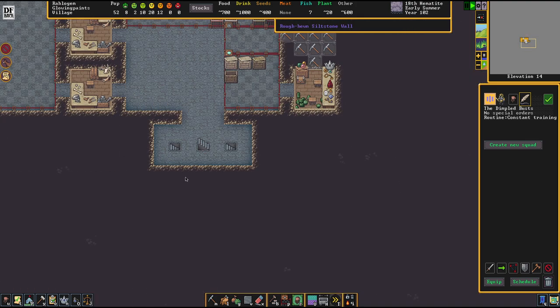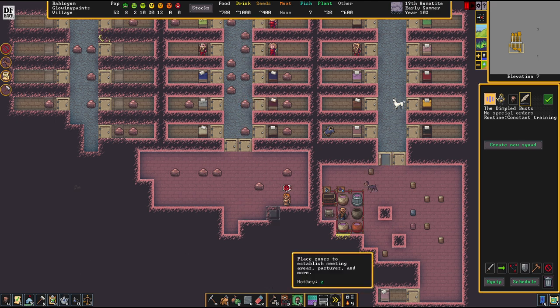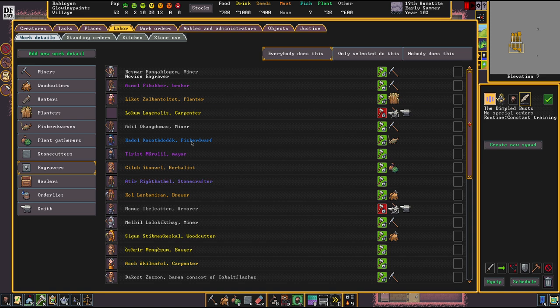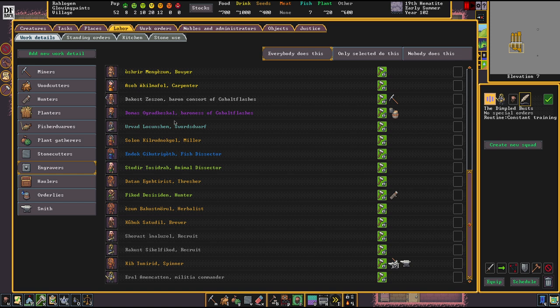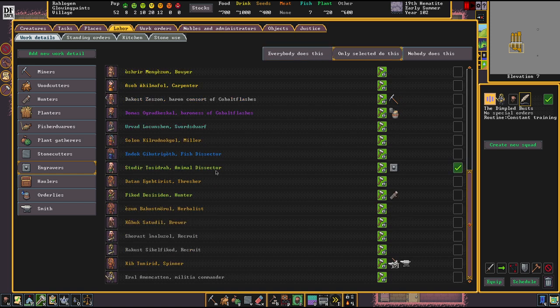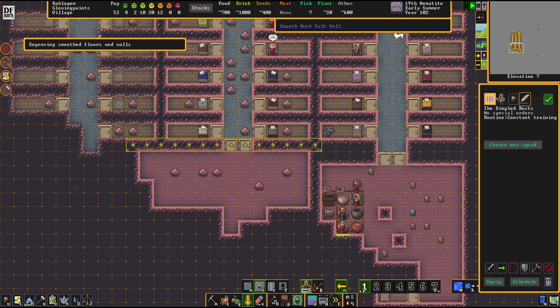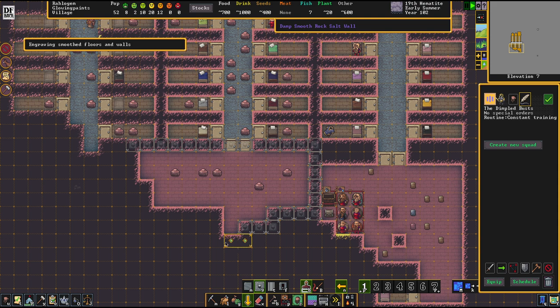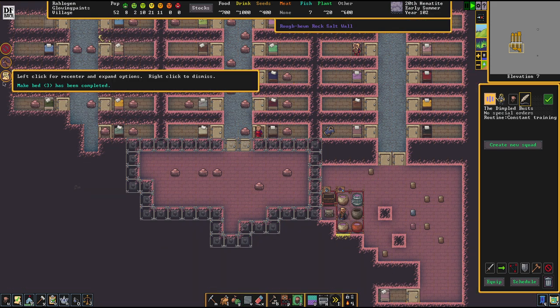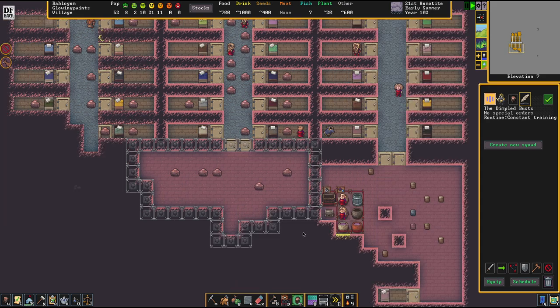Another thing you can do to increase the value of your guild hall without having to build anything are engravings, but engravings need to be configured accordingly. First off we're going to select one or two people to be our engravers - I'm going to take two because I don't want these jobs hanging around forever. We're going to take the animal dissector and the thresher as our chief engravers. This is the same logic as in many parts of Dwarf Fortress - we want to funnel the job experience into as few people as possible. Some people even assign only one engraver to get them to legendary experience level as fast as possible.